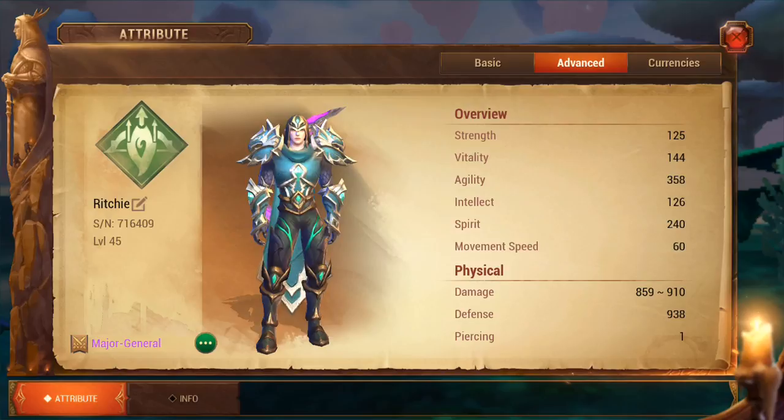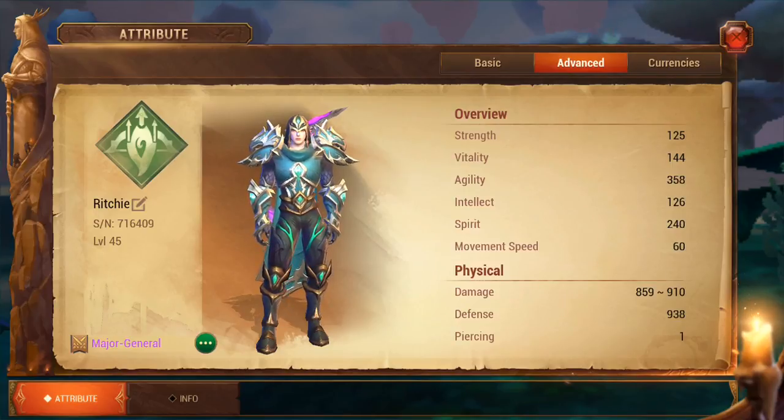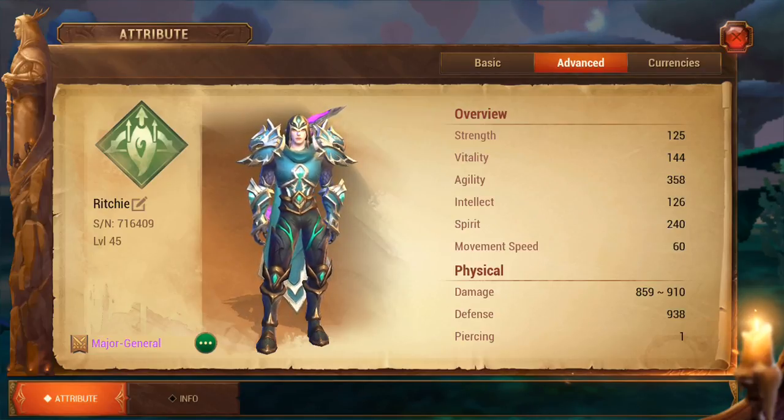Spirit as well — every one spirit point that you have, you will get an increase of 50 mana points. And your mana points, as you'll know, are used for using your attacks or your heals. The other thing to say about spirit is not only will you get the 50 mana point increase, you'll also get one physical defense increase and one magical defense increase. So again, very important stuff.